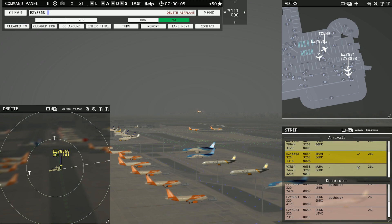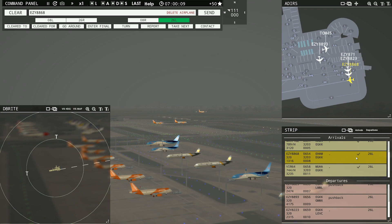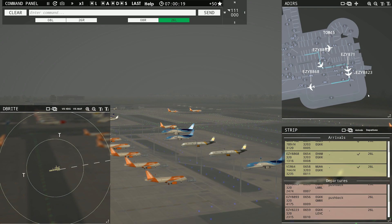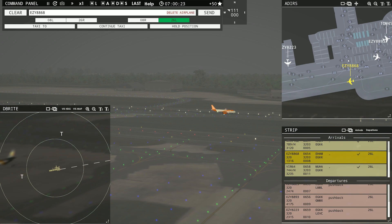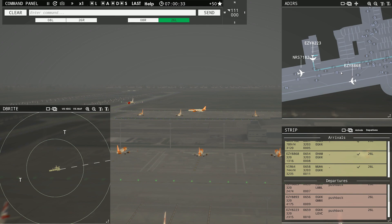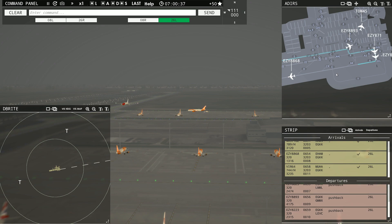Here we go. Easy 8823, runway 26L, line up and wait. Where are you taxiing? Over there? Okay, coming in on Quebec. Easy 8223 ready to taxi. I tried to go down Zulu Zulu — that's what we're going to do here. Easy 8223, hold position. I haven't given him taxi instructions anyway, but I don't want him going near Red Nose.